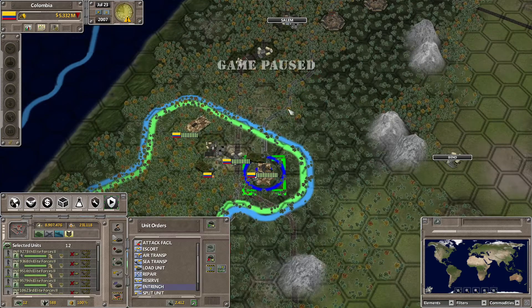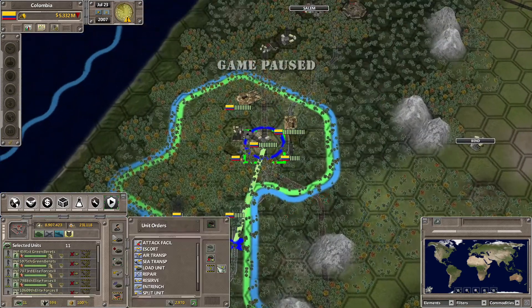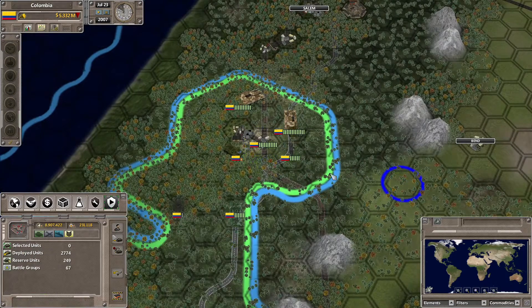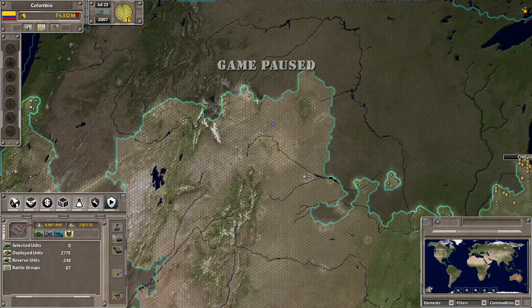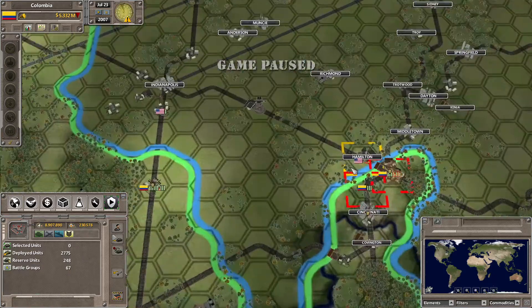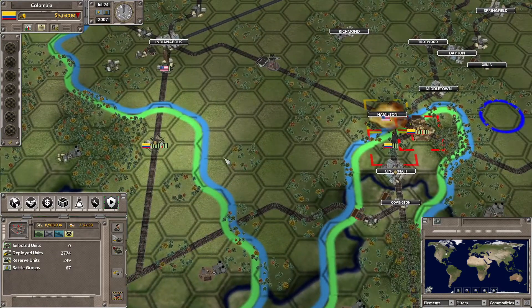Here's the bend over there that we should probably go ahead and take as well — sending some infantry down that way. We still have battles ongoing near here. Hamilton is falling, good — we can take that.